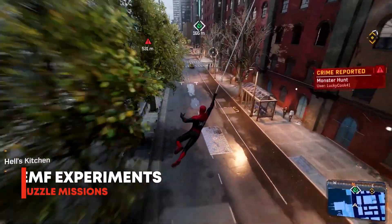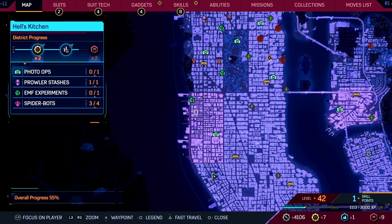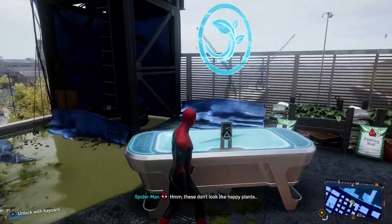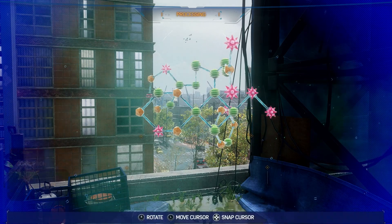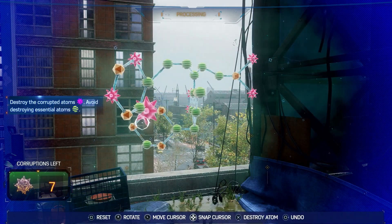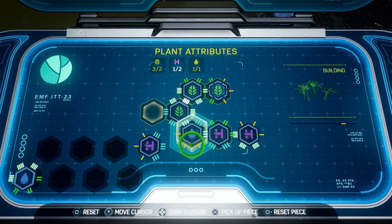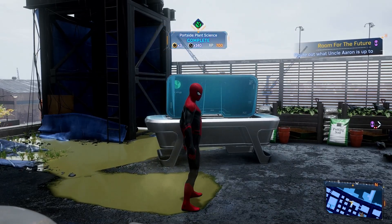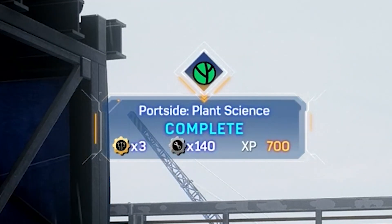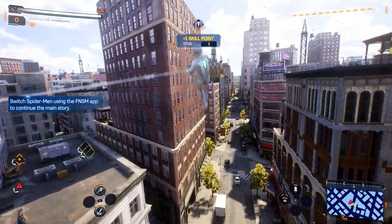This one is the Emily May Foundation, or the EMF Experiments, and these can be found by these green circular leaf symbols on the map. These ones are genuinely easy — they are pretty much just little puzzles, and I say that very loosely. They're all very simple. They'll essentially just ask you to do a couple of different tasks, and as far as I can tell, none of them involve any combat. They are pretty much just little scientific experiments involving a puzzle. When you complete these, they give you 700 XP, three rare tech parts, and 140 regular tech parts as well — very solid rewards.